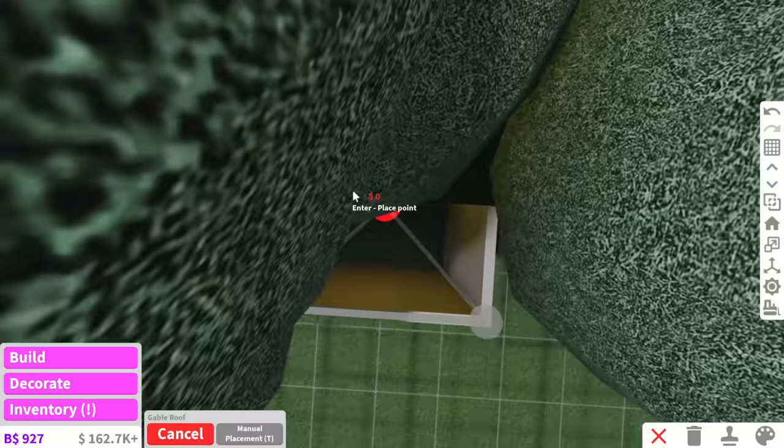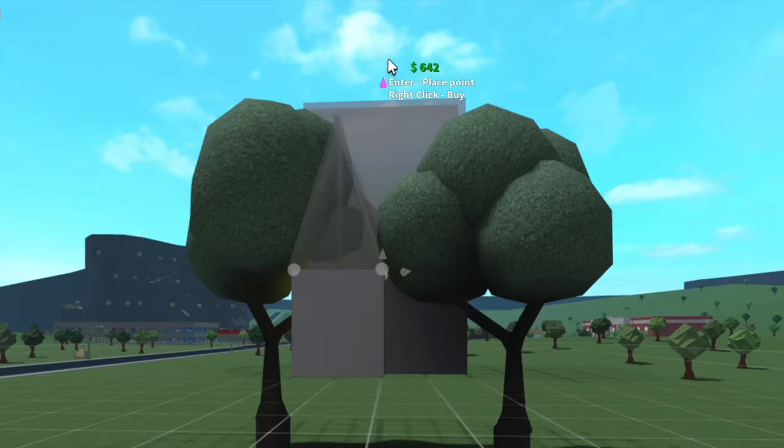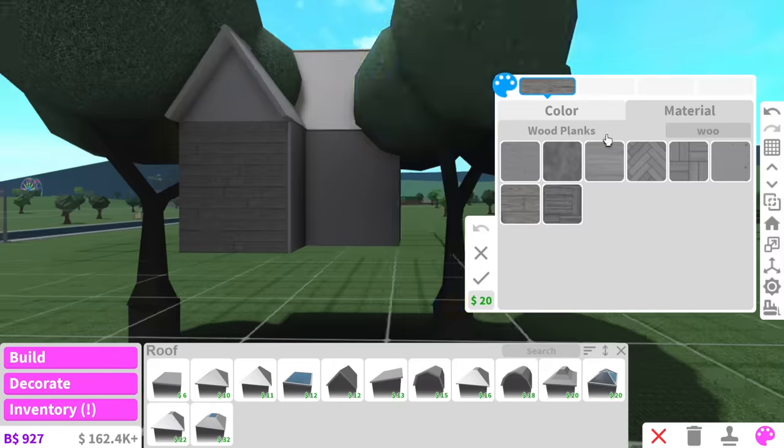I don't even know where to put the roof - these trees are in my face. I've got to sneakily make my way in here. I don't know how high I want this roof; I didn't even know roofs could be that high. Okay, I think it looks kind of cute.